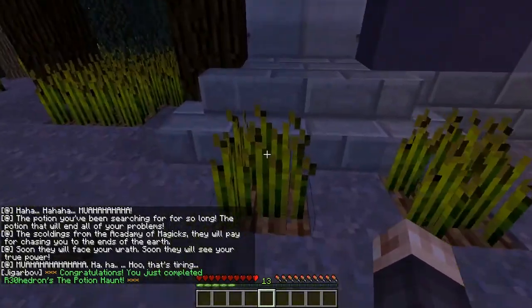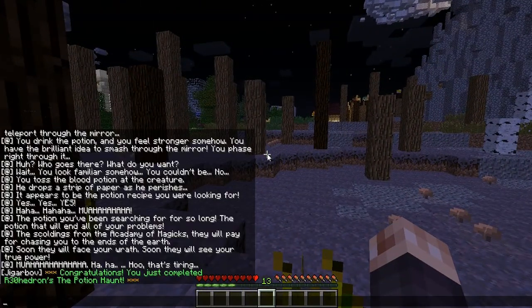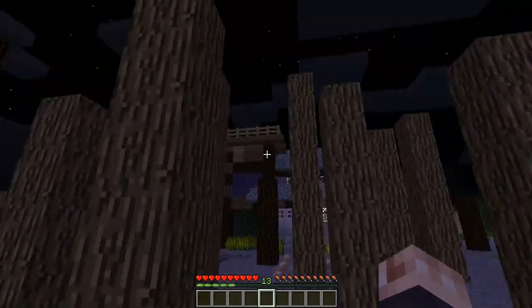I don't understand — finished it! What on earth, how on earth?! You toss a blood potion at the creature, he drops a strip of paper as he perishes — it appears to be the potion recipe you were looking for. Yes, yes, yes! The potion you've been searching for so long — the potion that will end all of your problems. Somehow I solved that one. I love the build though — the dead trees, everything is gorgeous looking.